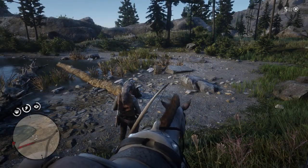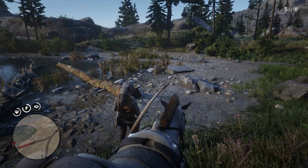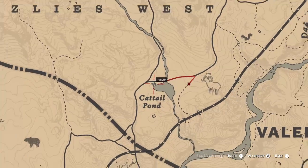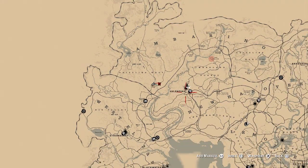Hey guys, Lethal Leslie here, and today we're hunting down the legendary Bighorn Ram in Red Dead Redemption 2. So let's get into the map location. As you can see, it's located in the Katal Pond, or however you pronounce that. Let me zoom out so you can see — it's just across the way from Valentine.